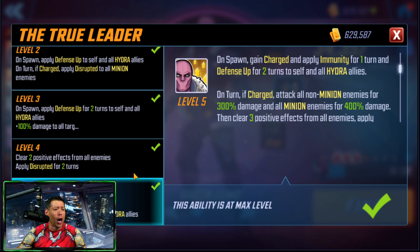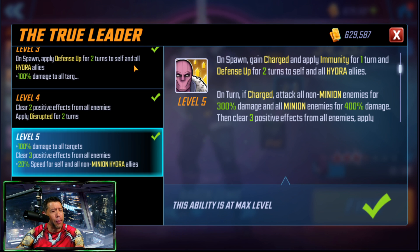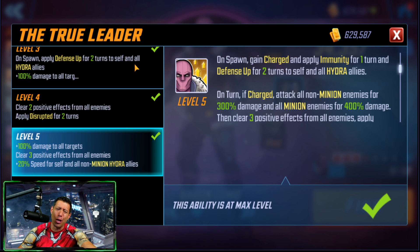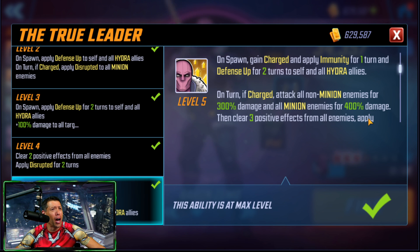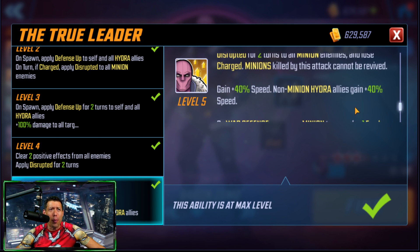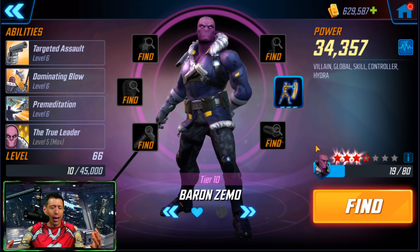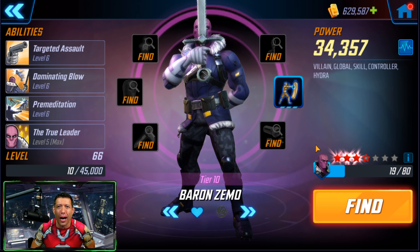The Passive T4 - which I already unlocked on stream - does 100% damage to all targets when Zemo has Charged. That's a big AOE attack clearing three positive effects from all enemies. Every time you use the Ultimate you get another Charge, and on the next turn he gets another big AOE attack. The Ultimate also grants Speed to self and non-minion Hydra allies - up to 40 extra speed. Crossbones and Winter Soldier get very very strong with Zemo on the field.